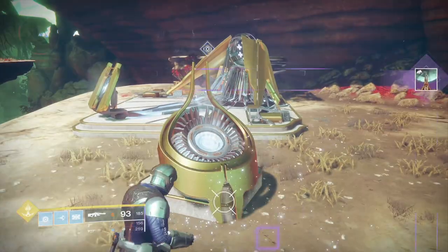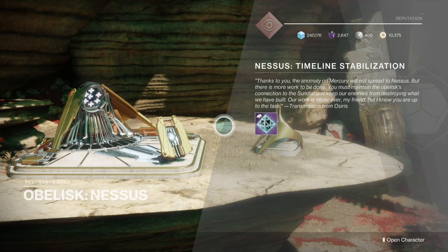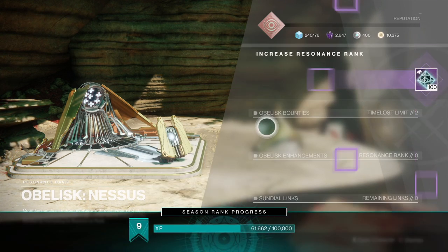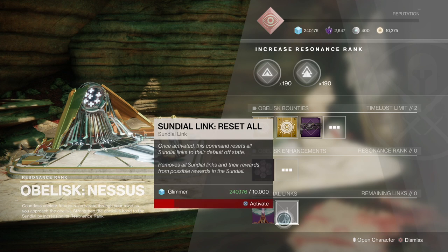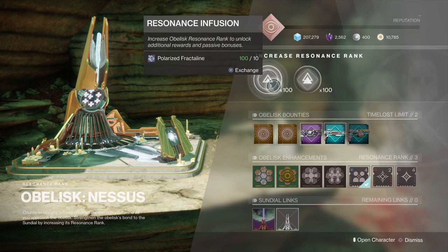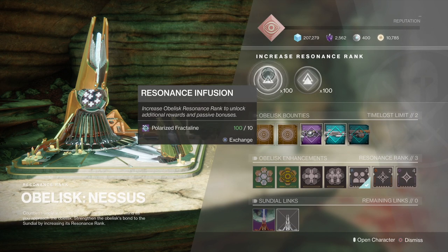With that step done, go back to the obelisk and it's attuned. For attuning it you get 100 Fractaline, which is quite nice. Fractaline is the lifeblood of upgrading the obelisks. You need to upgrade the obelisk beyond level 1 first of all in order to get access to the bounties, the buffs, and also the weapon bounties. So let's have a quick run through of the bounties.